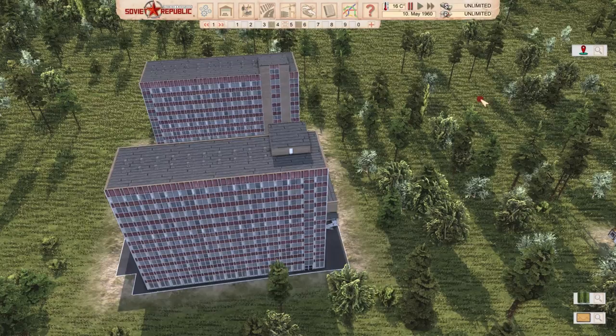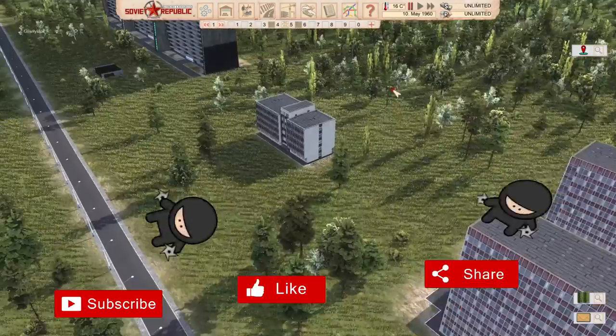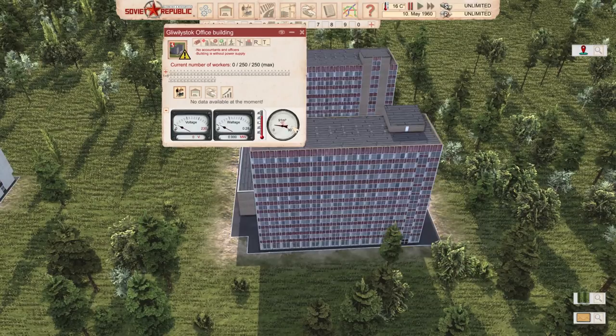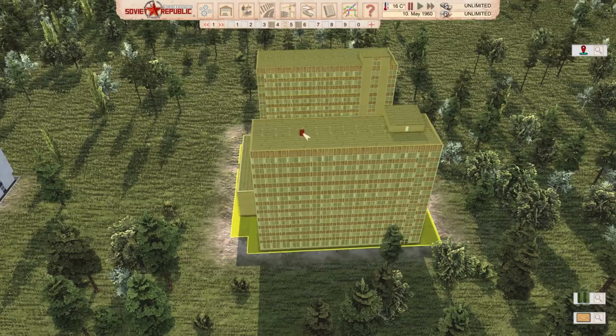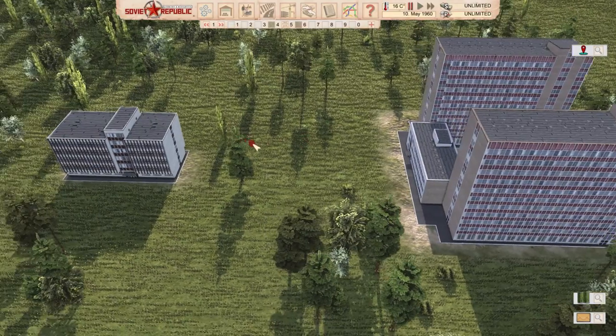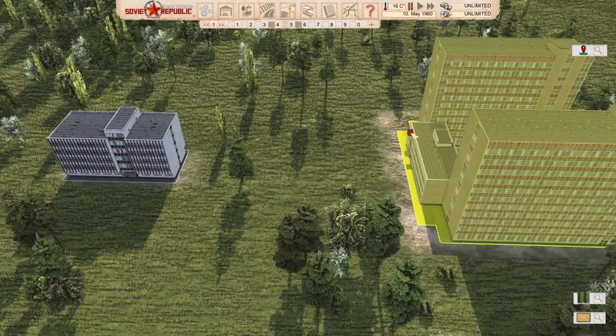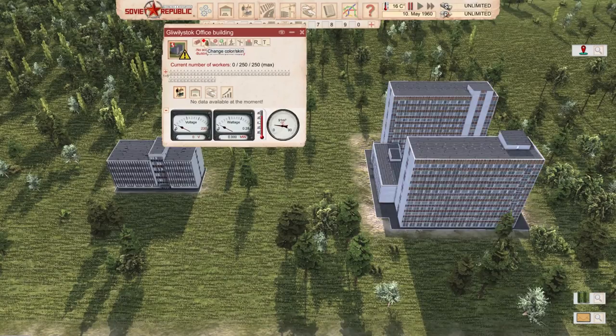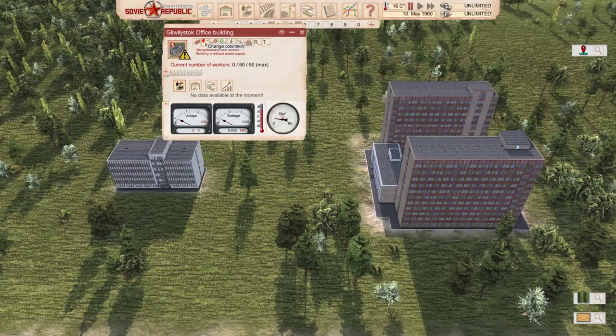Mr. Robbs074 — an office building based on a real building in Lublin, Poland. It works as a city hall, but the main point is to reduce employment in bigger cities, employing 250 people. We're going to have two mods from Mr. Robbs — both city halls. Sometimes we have too much unemployment, and these are absolutely perfect for employing people in big cities. Both office buildings are linked in the description of the video. They are absolute eye candy — I installed the skins as well. Both buildings can have skins with different colors of facade and all that good stuff.